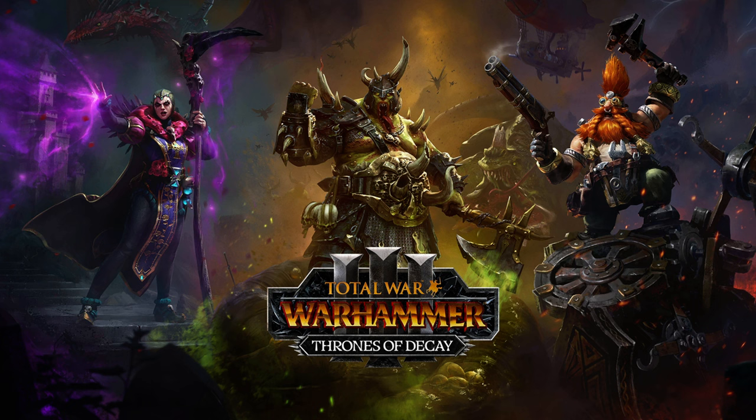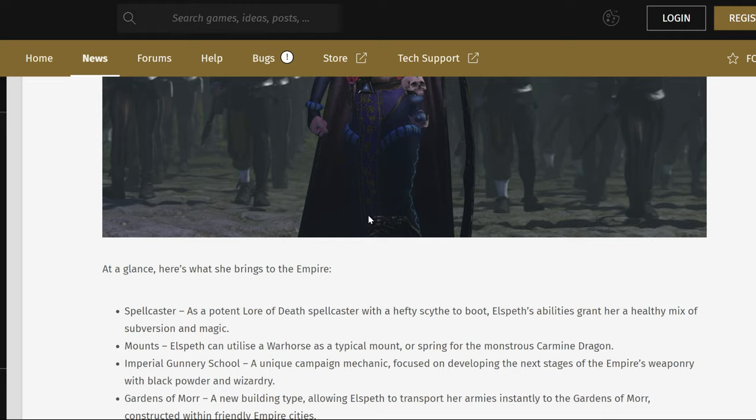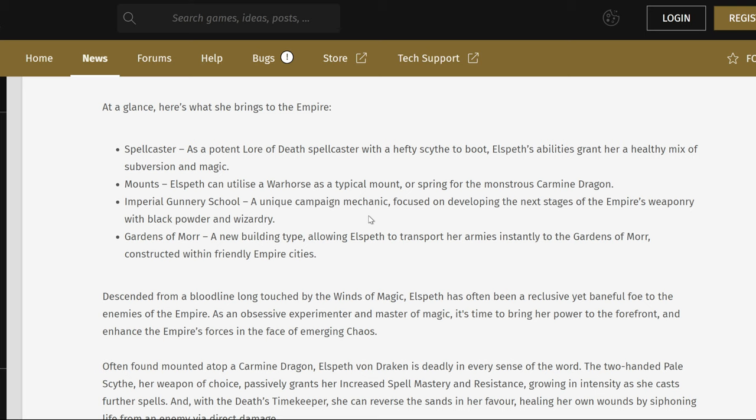There are quite a few very interesting details here. Elspeth is a respected advisor to Electress Countess Emanuel of Nuln. She's a potent Lore of Death spellcaster with a hefty scythe to boot and a healthy mix of subversion and magic. She can have a warhorse or the Carmine Dragon — no Pegasus for her.